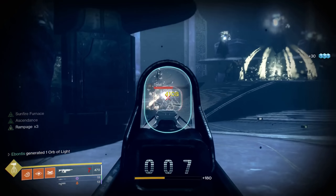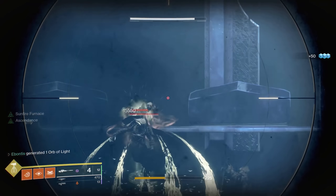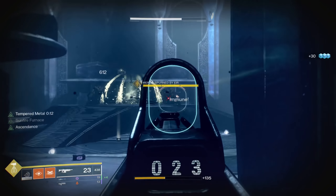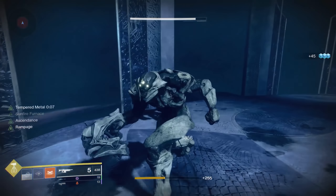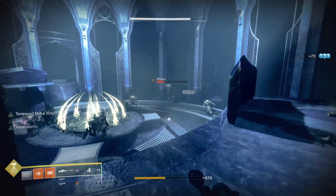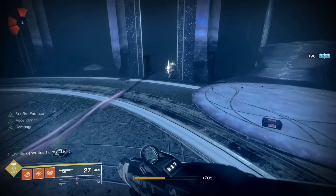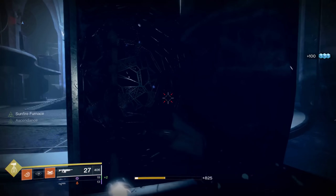Try to snipe and take out the wizards before their shields go down. There are a few acolytes around — watch for those, you can punch them if you're high enough level. Just use something energy to drop the wizards' shields and they'll go down fairly quick. If you're going for the time trial you might even want to pop your super here to make things a little quicker and easier.